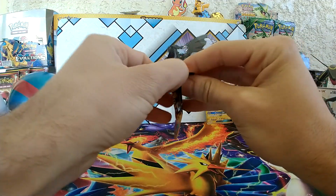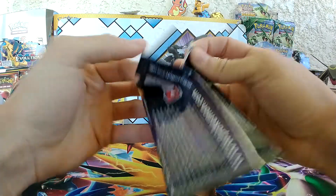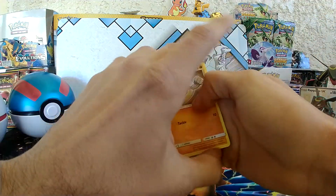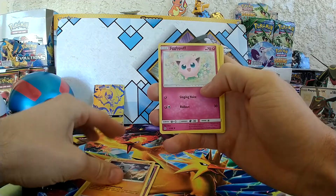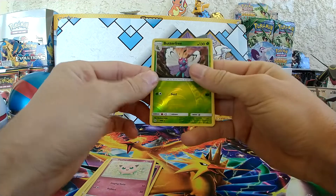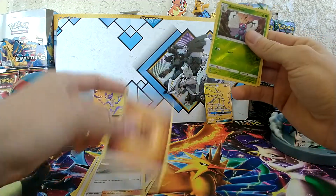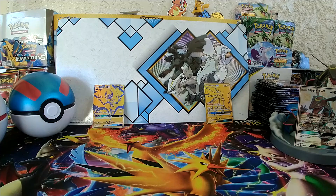I'm hoping to eventually get that shiny Charizard just like everyone else is trying to get. Really hoping — I'd rather pull it instead of buy it. We have Geodude, Pikachu, Clefairy, Cubone, Jigglypuff, and Reverse Butterfree — that's my first Butterfree for this set. Coming from the rear: Misty's Determination, Lieutenant Surge's Strategy, Koga's Trap, Fighting Energy, and a Golem. Nice — first Golem as well. I needed this pack for sure.